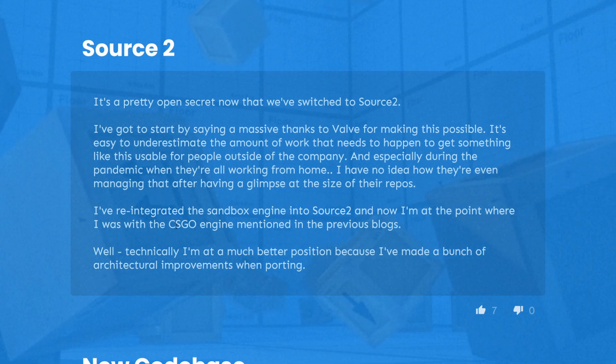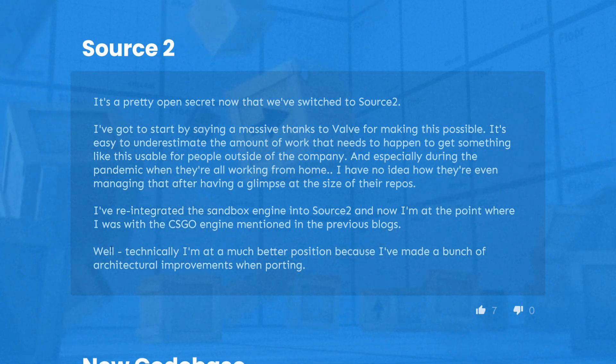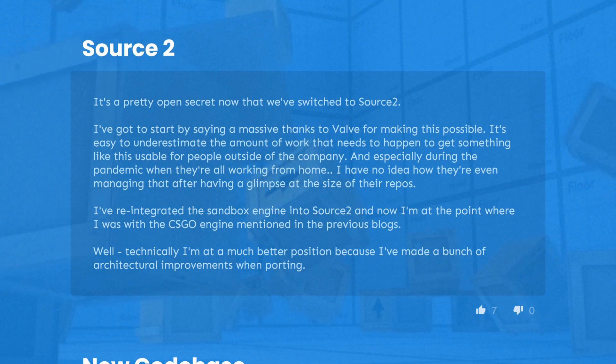After having a glimpse at the size of their repos, I've reintegrated the sandbox engine into Source 2 and now I'm at the point where I was with the CS:GO engine mentioned in the previous blogs. Well, technically I'm at a much better position because I've made a bunch of architectural improvements when porting. In summary: we switched to Source 2, big thanks to Valve, we're making good progress.